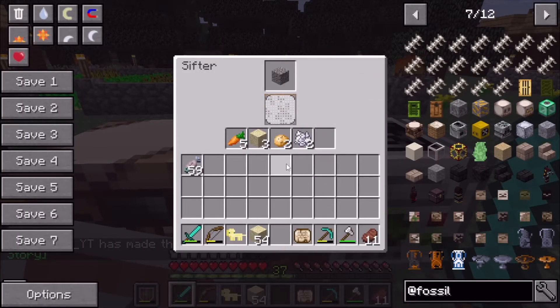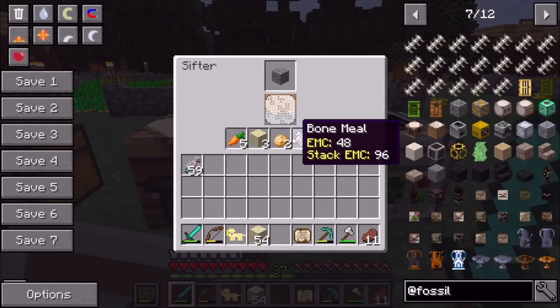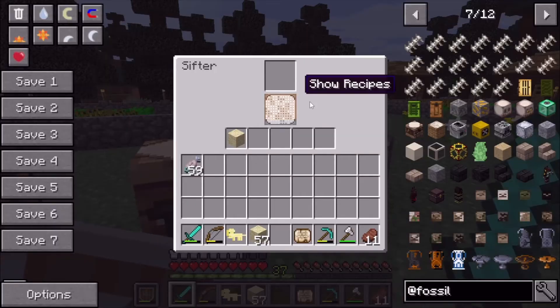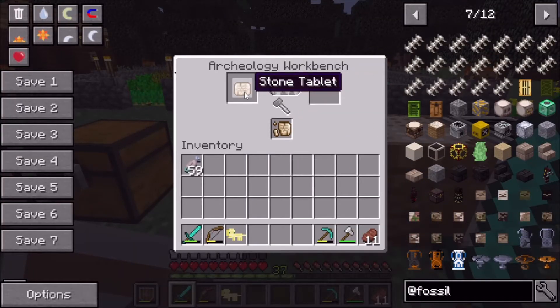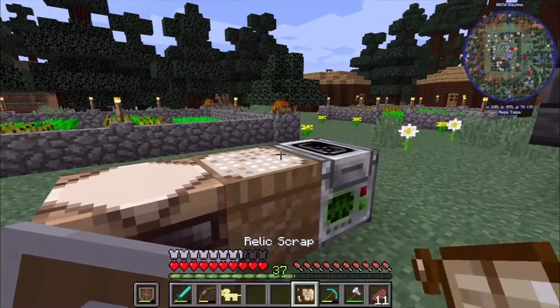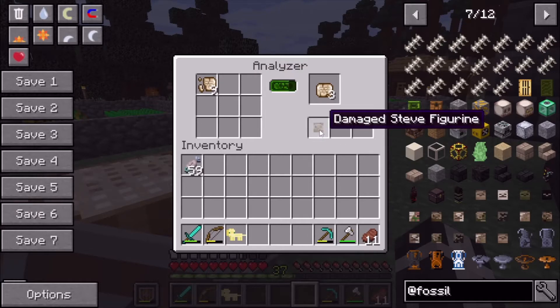I think you can put gravel in the sifter too — yep, it works. As for this other item, I'm not sure if we're supposed to place it down or something. Let me put that back. The relic scrap gave us a damaged Steve figurine — yeah, it gives you some pretty weird stuff. Right here we also have a broken ancient helmet.